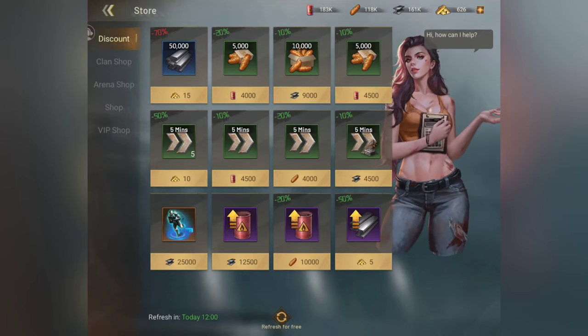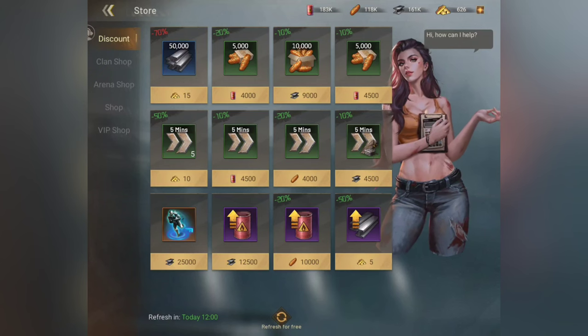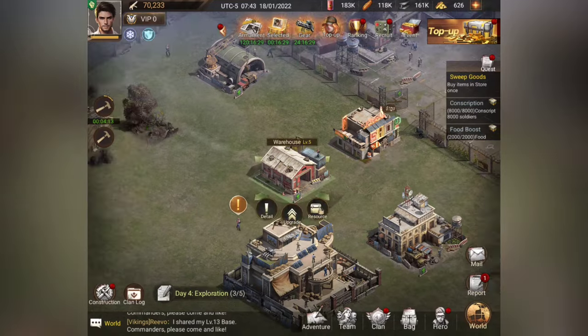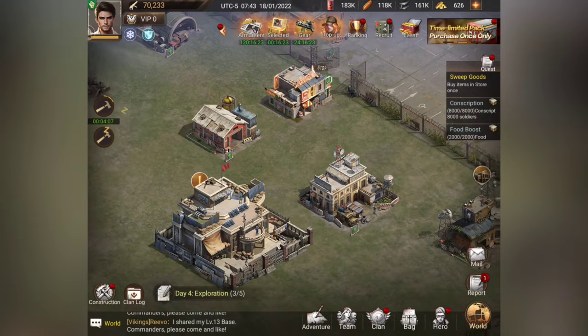You can also purchase certain items with your resources in the store, so if you're short on something you can exchange for it. Your warehouse is going to protect all of your assets as well.